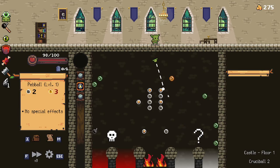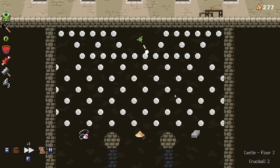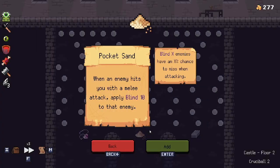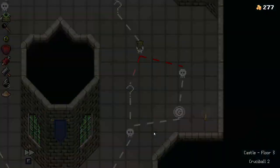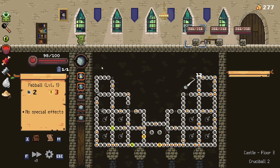I want to go to the right. I feel like I must have gotten it by now — I just feel like I probably have. I feel like it's almost impossible for me to have not gotten it by now.